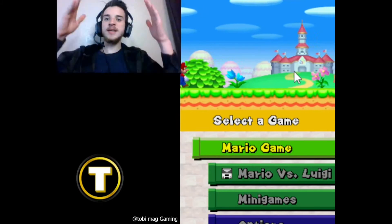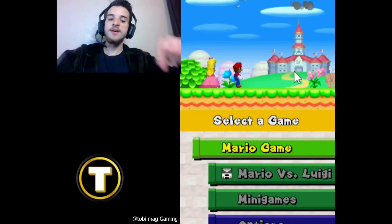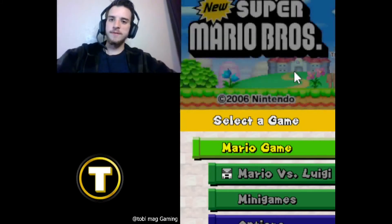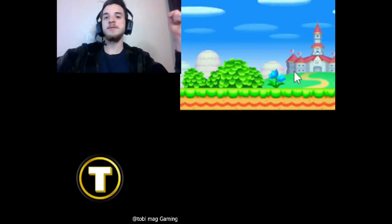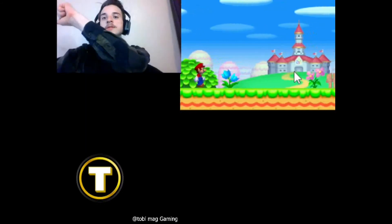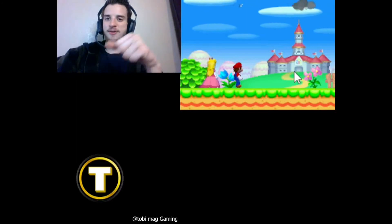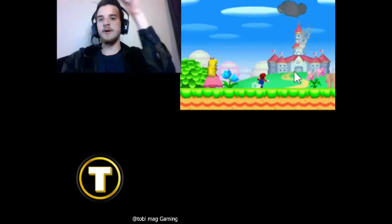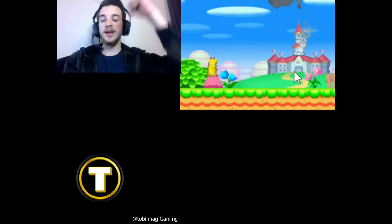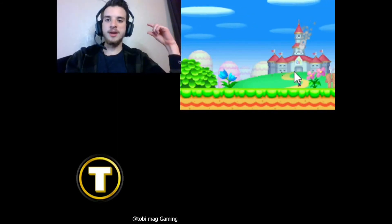Alright everybody, last but definitely not least, I have Nathaniel Bandy's Super Mario Bros. Backwards Challenge booted up right now. It is completely similar to the vanilla version of New Super Mario Bros., however with one key difference — you actually start at the very end of the level rather than the beginning, and you have to work backwards through the level to get to the very beginning where there is an active flagpole. The flagpoles you spawn beside each level have been rendered inactive, so you have to work backwards. Let me show you what I mean in just one second.